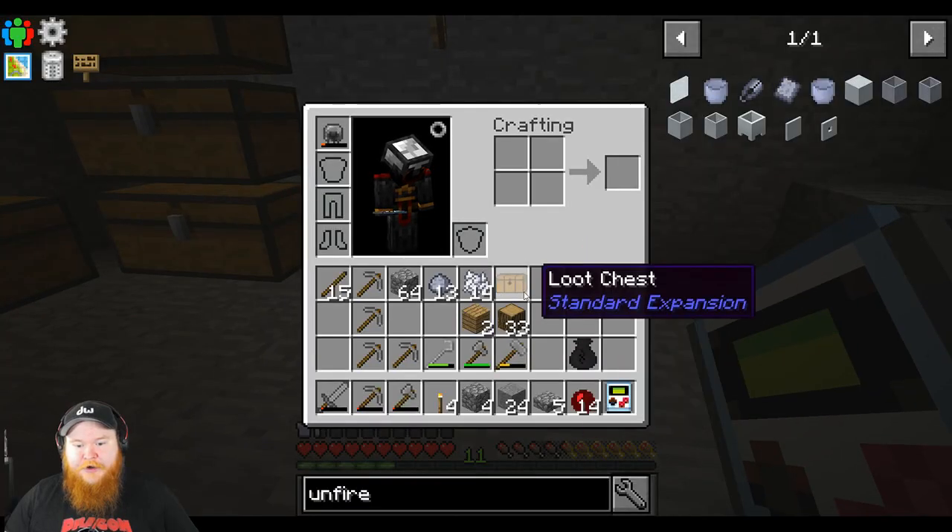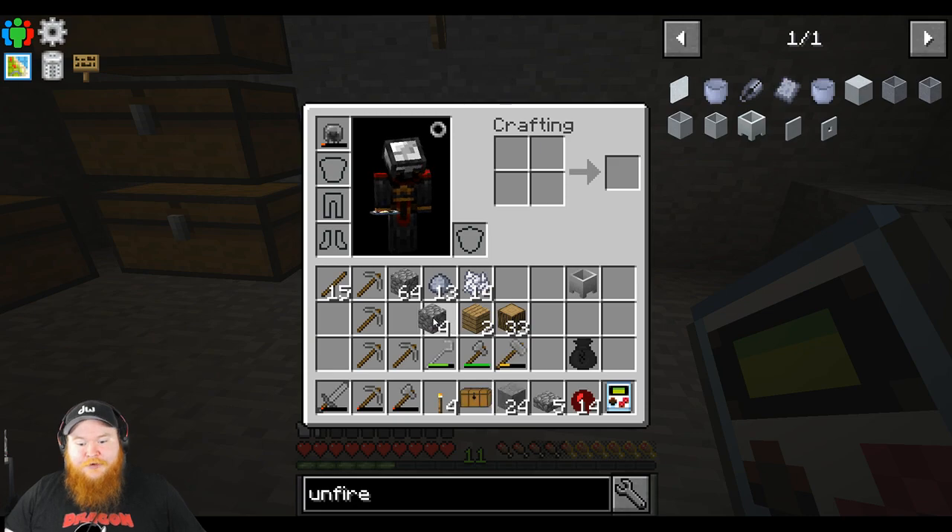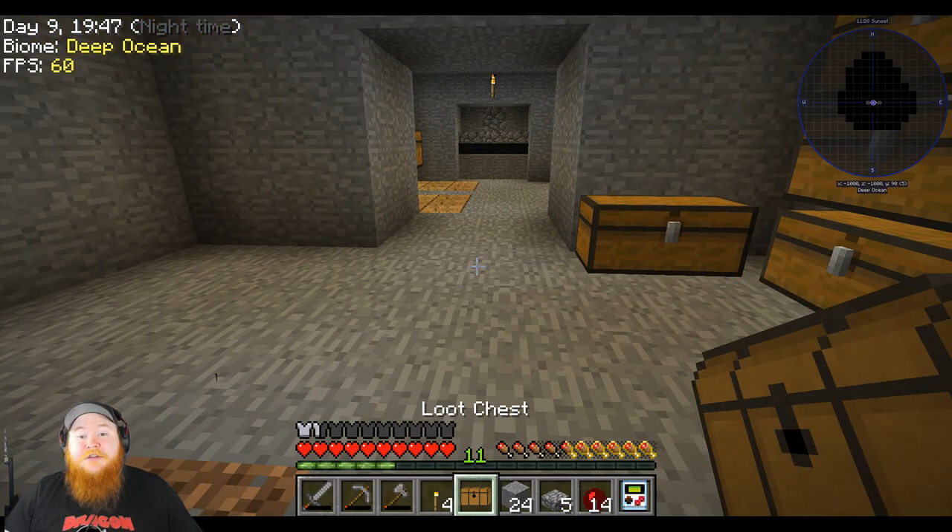Let's work on getting a cobble generator today, because once we get a cobble generator, that's it — we're good on cobble for basically the rest of the game.